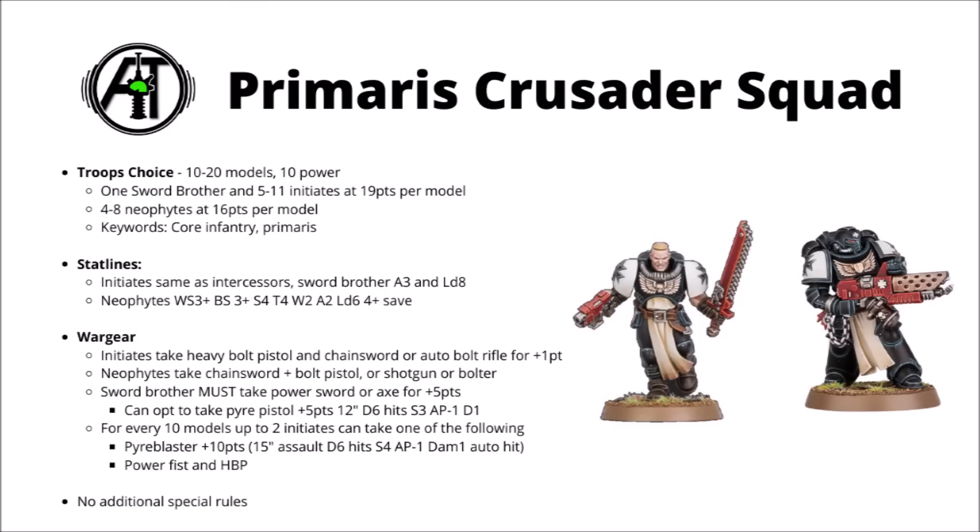Kind of a shame, as that could have been a nice bonus to the squad. Power swords are hardly bad on a 3-attack model, and he can opt to take a pyre pistol — basically a hand flamer with AP minus 1 — but honestly for the 5 points that it costs, I'd rather stick with the heavy bolt pistol. Finally, for every 10 models in the squad, up to 2 initiates can take either a pyre blaster for 10 points — essentially a flamer with 15-inch range and AP minus 1 — or a power fist and heavy bolt pistol for an additional 10 points.